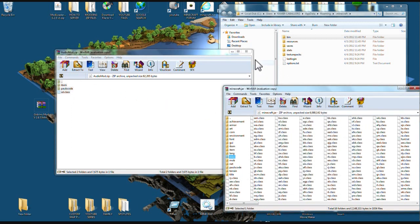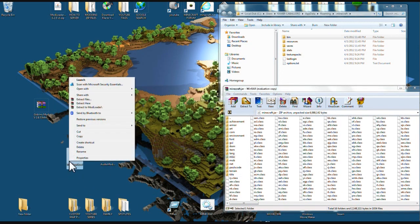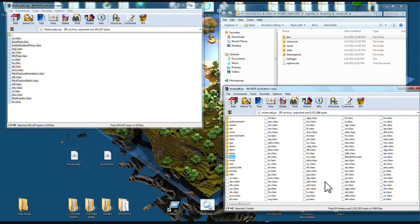Now let's go to ModLoader — right-click it, open with WinRAR or 7-Zip. Highlight all these files, left-click, hold it down, and bring them over your class files. Always drop them over your class files, not the brown files. Let go.